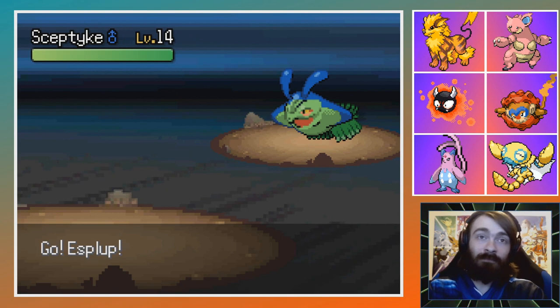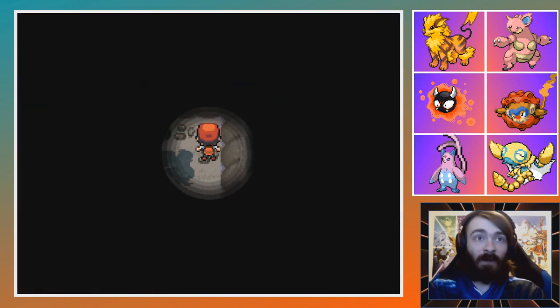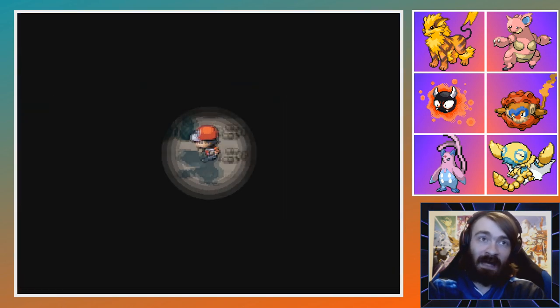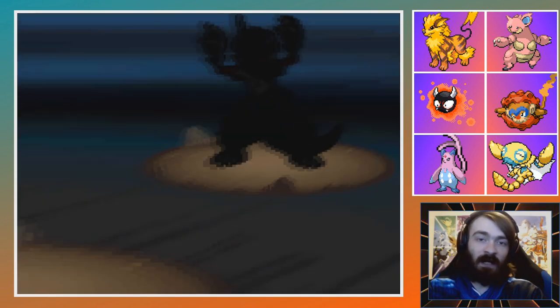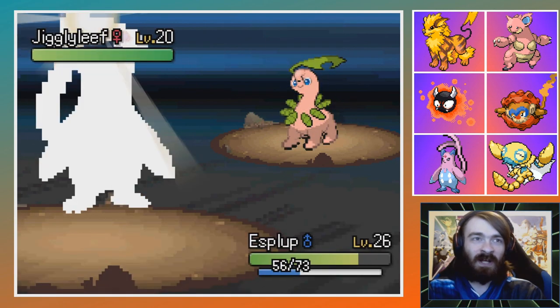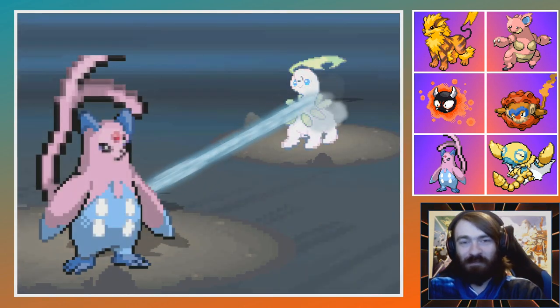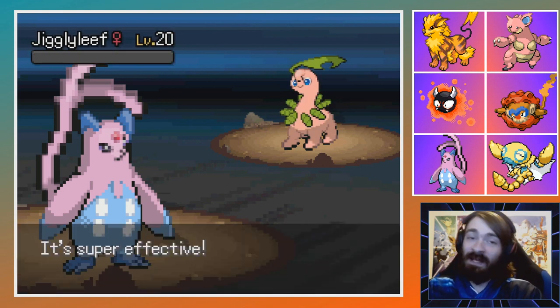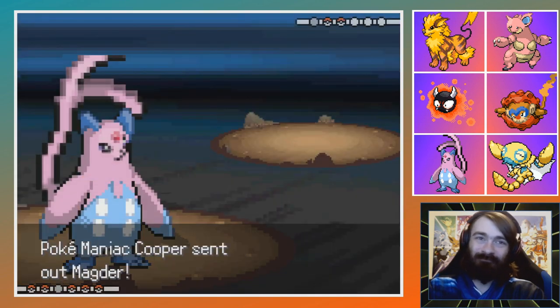What do we have up here? Is there a Lustrous Orb? We find a Flame Plate — not bad. Someone wants a Pokedex, but honestly you really don't want a Pokedex where there are actually around 120,000 fusions. It is useful for finding out typing if you forget, but other than that not really worth it.